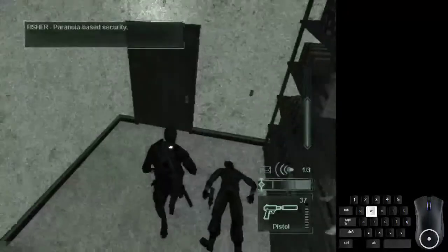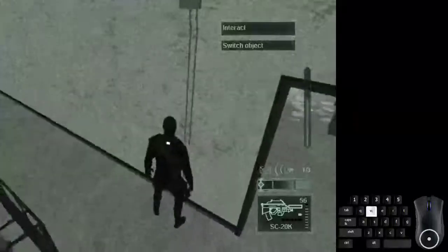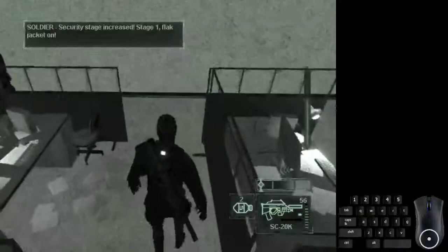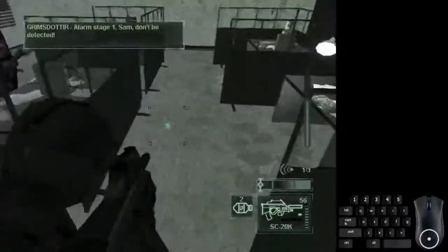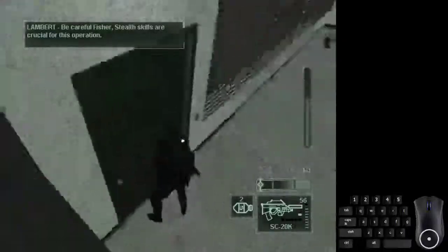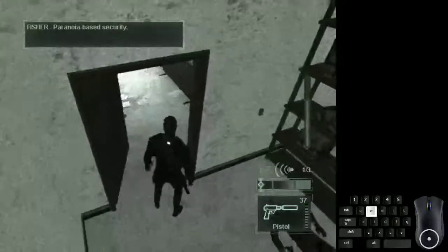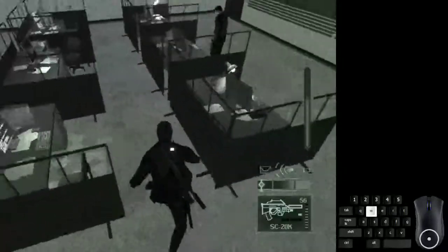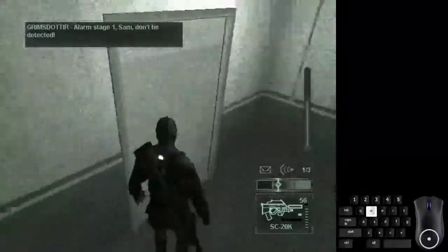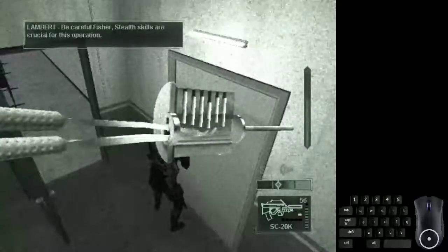If you get an alarm, that's fine — just continue on. Switch to the SC-20K and run through the middle of these desks to avoid being seen by the guards. You want to move through the room quickly. Then go to this room and lockpick the door. The pattern is S, D, then S.